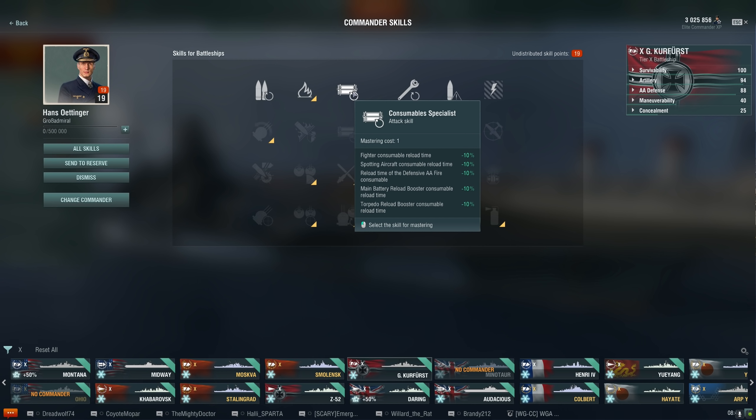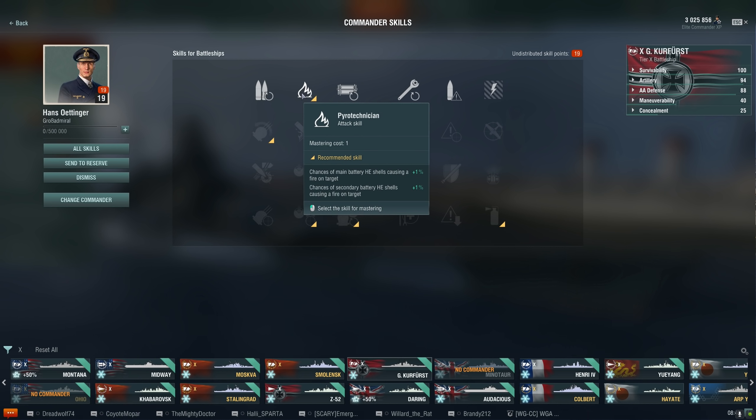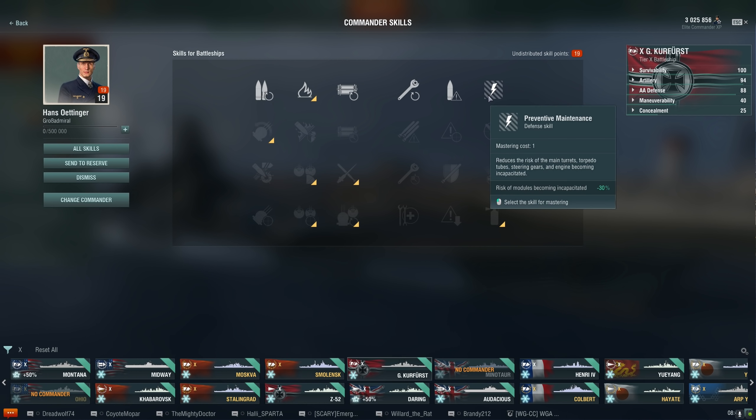Consumable specialist decreases the time for all your consumables — that's nice. Moving on to the defensive skills, once again on the right-hand side. Incoming fire alert is what warns you about incoming salvos — probably not going to use that for battleships. Preventive maintenance — again probably not going to use that for battleships too often; it depends where you have your points. So the recommended skill highlighted in yellow tells you the game thinks you should probably use it if you can't make up your mind, but that's not always what you want.